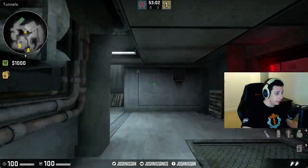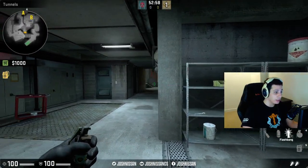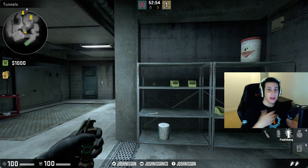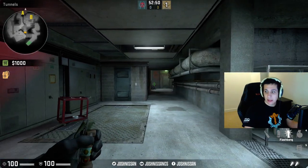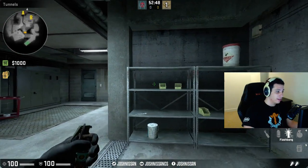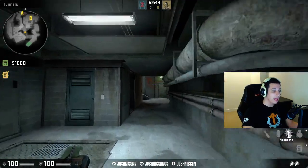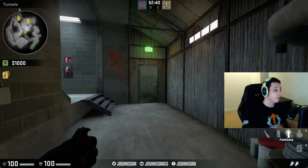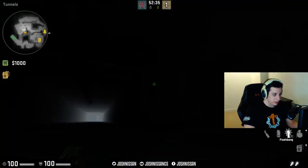Same thing over at this doorway — you're probably going to want to put someone here who has the patience to just sit around and wait for everyone else to clear everything. If you put people who don't have patience in these types of places, they're going to push, they're going to peek, they're going to die, and they're going to lose map control. Now the counter-terrorists are going to know exactly where to rotate, and they'll pinch you in, box you in, and contain you — which isn't good.